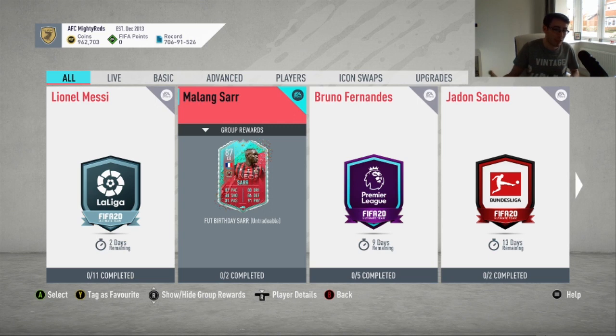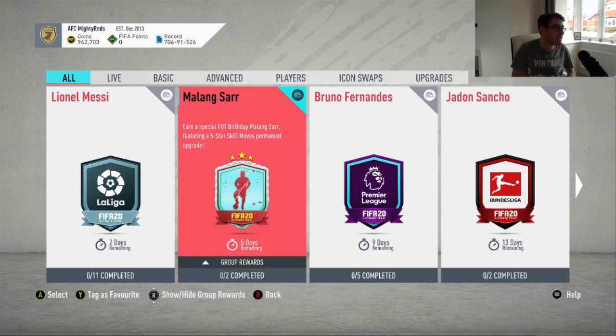So maybe Luis Suarez might get a Player Moments SBC later on in the week, but we'll have to wait and see. For today in terms of SBCs, we have been given the Malin Saar SBC — not the guy that plays for Watford, the guy that plays for Nice instead as a centre-back. He has been given a 5-star Skill Moves Permanent Upgrade. We'll look at the card, compare him with others for value for money, check the SBC requirements, what packs you get in return, his stats, and also have a quick look at the season's objectives.